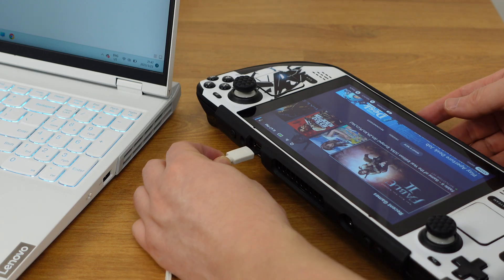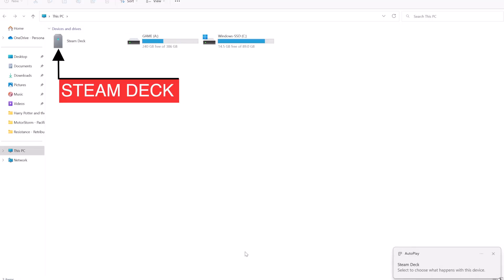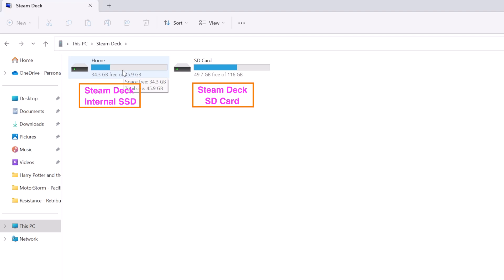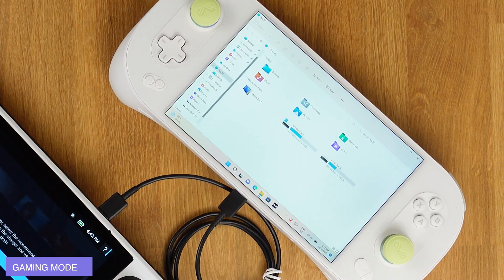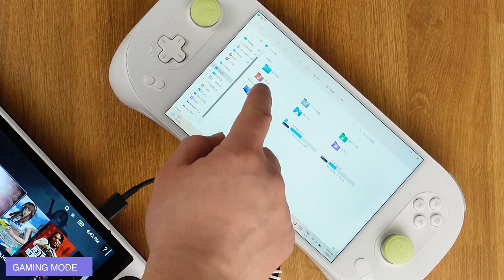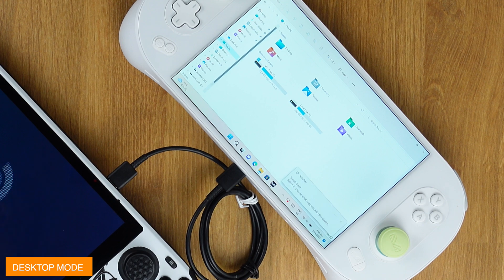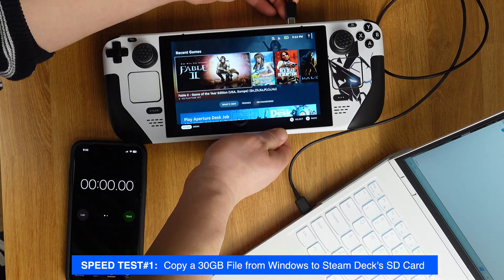We can now directly access the internal SSD and SD card of the Steam Deck from a Windows PC, which makes transferring files between PC and Steam Deck easier than ever. This method will work in both gaming mode and desktop mode. If you have a Windows handheld gaming PC, this will make file transfer so easy.